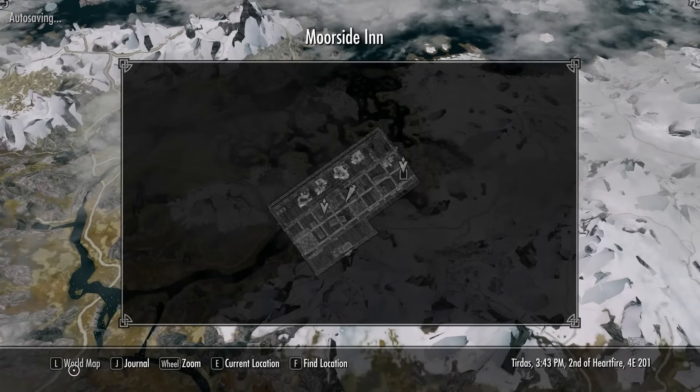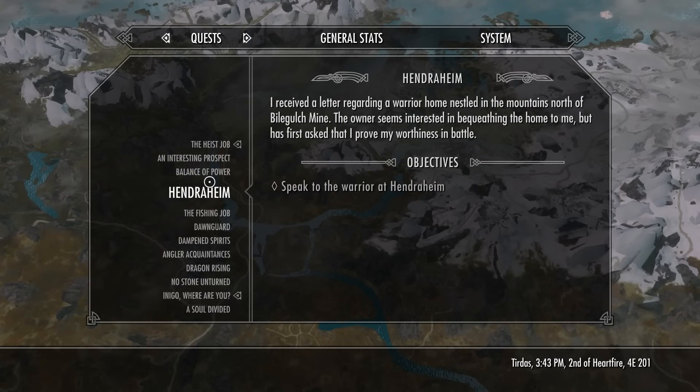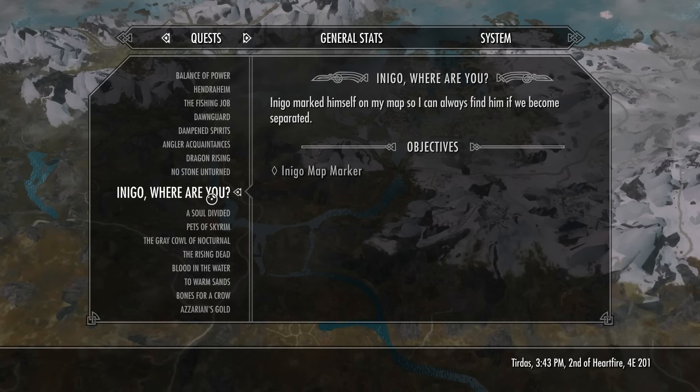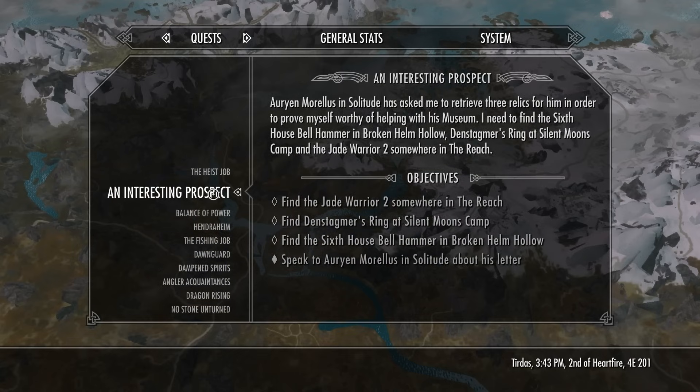I need to look at the map and consider a few things, because we also have this job from the Dragonborn Gallery museum. Orion Morellis in Solitude has asked me to retrieve three relics: the Sixth House Bell Hammer from Broken Helm Hollow, Dan Stagma's Ring at Silent Moon's Camp, and the Jade Warrior somewhere in the Reach.